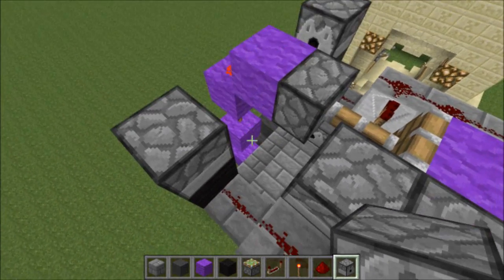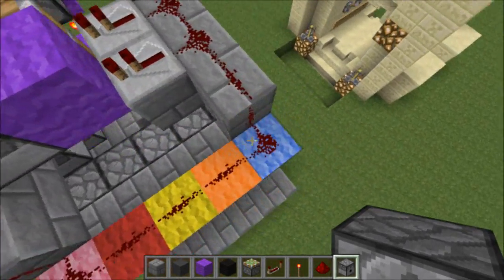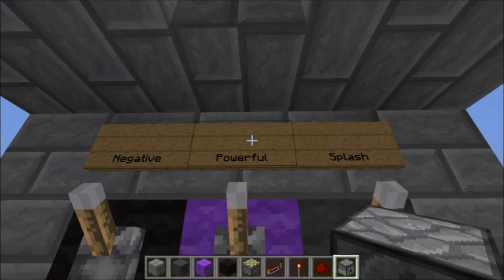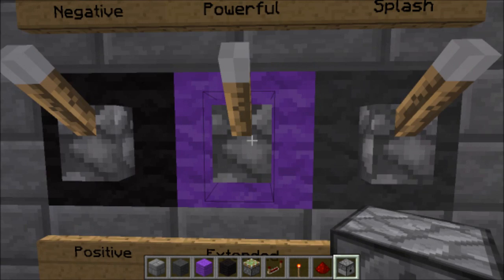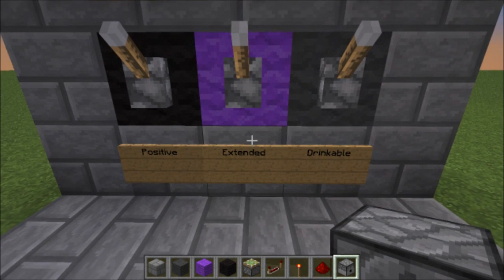Based on our selection on the middle lever, we will receive one of two items. The middle lever is the one that dictates whether we will be brewing more powerful or more durable extended duration potions. If it's a powerful one, we want to receive a glowstone dust, and if it's the extended one, we want to receive a redstone dust.